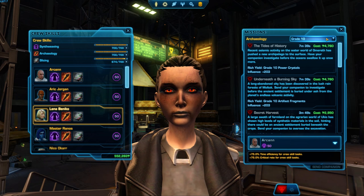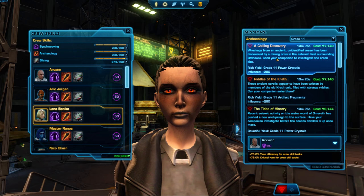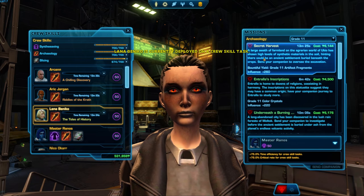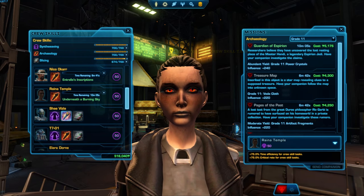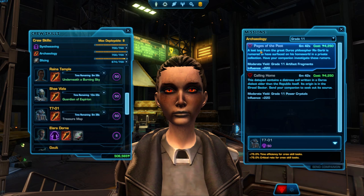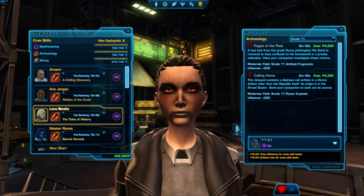If you have any level 700 gathering skill with access to grade 11 gathering missions apart from diplomacy, every time you send out a full round of companions you'll get about 8000 dark side points. With 8 companions at influence level 50, each of these missions takes about 6–13 minutes each. You'd need to send your companions out about 100 times to go from neutral all the way to dark side 5, and it'll take you about 13 hours worth of mission time and about three quarters of a million credits — so it's not meant to be done overnight.